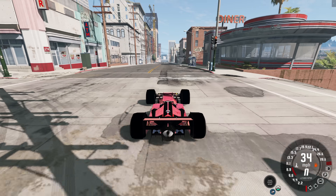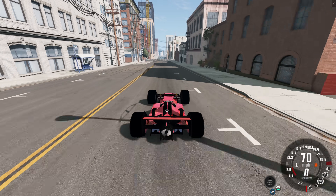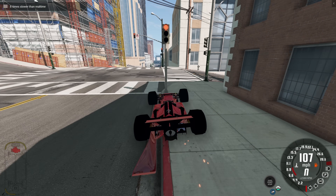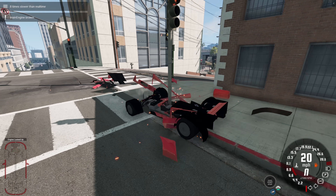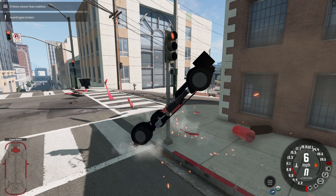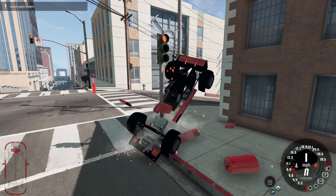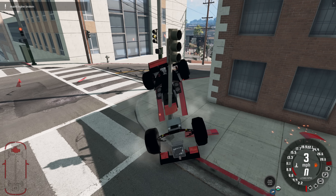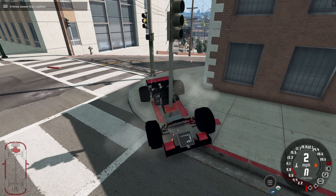So we're going to get the collisions out of the way right now. We'll just get it up to speed and find something to crash into. We're going over 100 miles per hour, we got the slow motion, and we got something to crash into. There's a crash. We got pieces flying everywhere, which is pretty nice. But if you look at what remains of the car, it just kind of looks weird because you see pieces that are just floating in the air for no real reason.